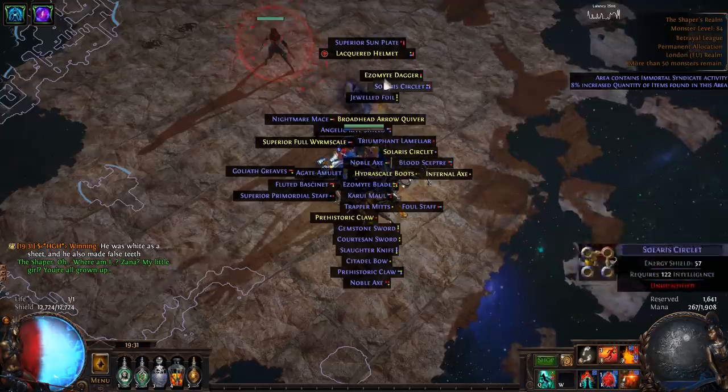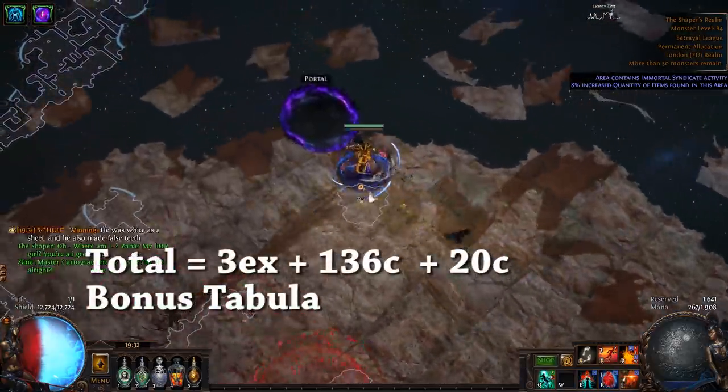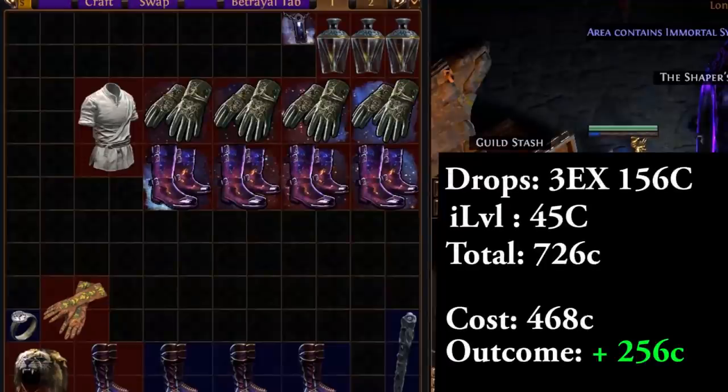Coming to the end, we did 12 runs. The drops totaled to 3 Exalts, 156 Chaos. Our item level gear is worth 45C in actual sellable bases. That comes to a total of 726C. The cost of the sets is 468C, which gives us a profit of 256C — roughly an Exalt and a half at the time of recording.